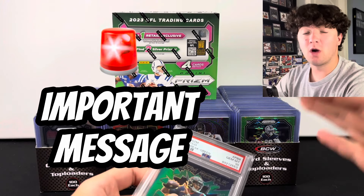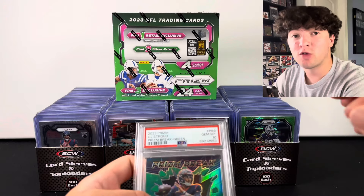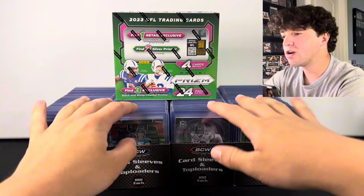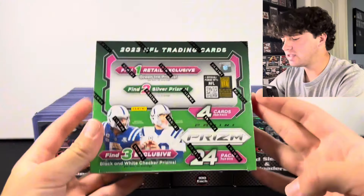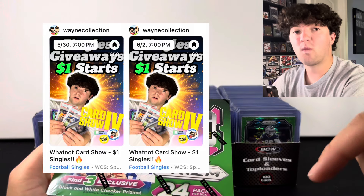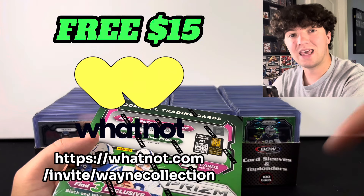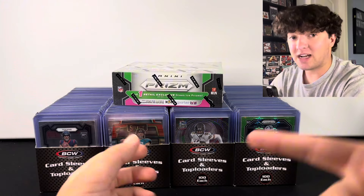I do apologize for interrupting this video, but the Whatnot card show is coming up and we are running the best singles we have ever run, such as the CJ Stroud Prism Break Green PSA 10. You'll see this and all these other cards at a dollar. We're also doing giveaways the whole entire time — giving away every single pack from this Prism retail box. Go bookmark the shows on Whatnot. We're going to be live May 30th and June 2nd. Sign up with the link in our description and you can get a free $15 to spend at the show.